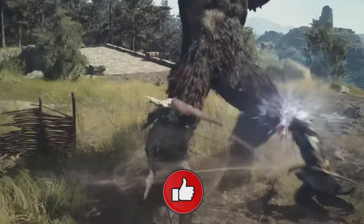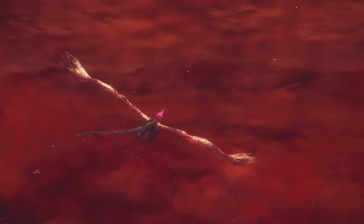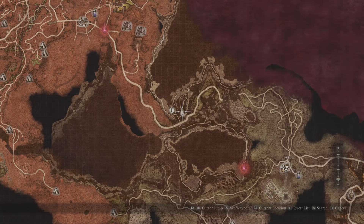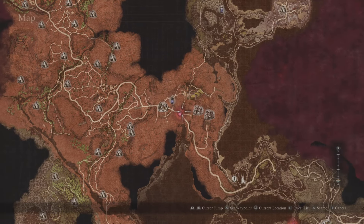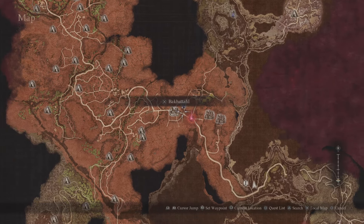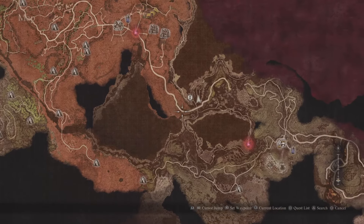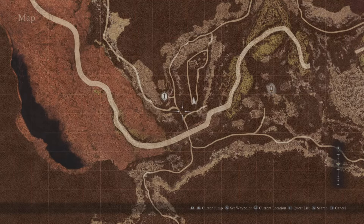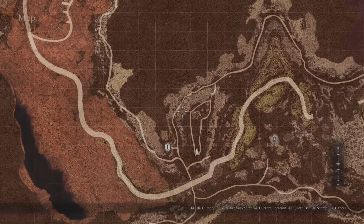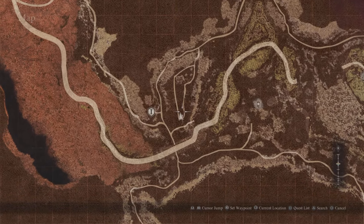Without further ado, ladies and gentlemen, let's get started. Of course, you need to make it to Unmoored World in order to pick up this armor. The location of this armor is actually not too far away from Battahl. You can head from this direction, take it all the way to the road's end, then swing your way all the way back around over here, and then finally make your way over to where we are headed.